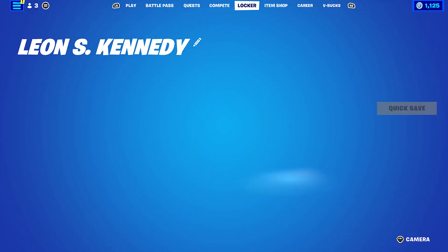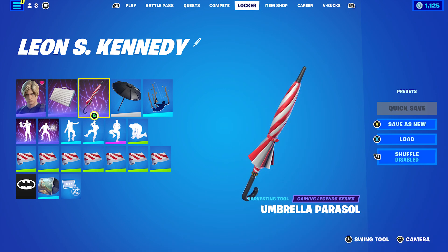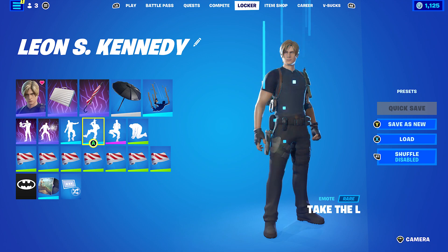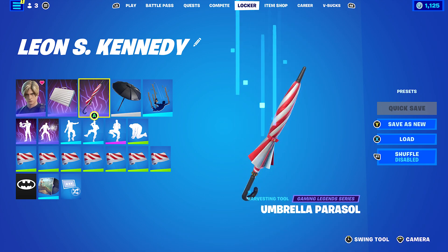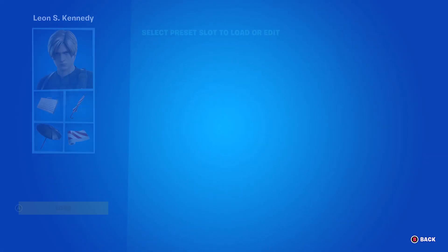For the fourth combo, I used the Attached Case, which is Leon S. Kennedy's backbling. The pickaxe is the Umbrella Parasol, which is Claire Redfield's pickaxe, and I decided to combo the Candy Cane wrap — it works absolutely perfectly with the Umbrella Parasol. As soon as I saw the Umbrella Parasol, I thought boom, Candy Cane — works absolutely perfectly.